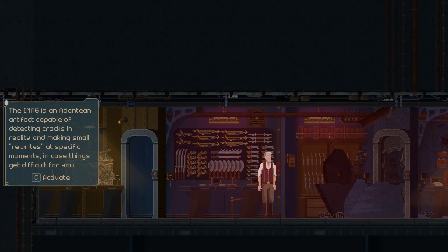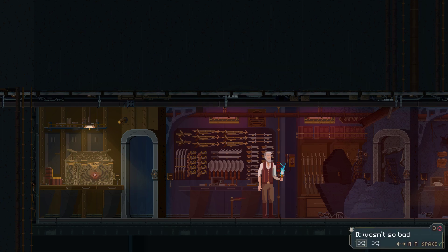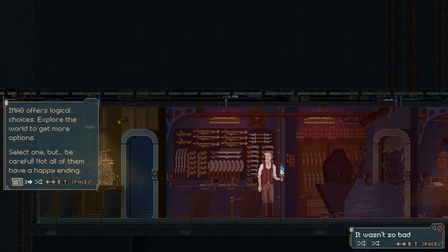The iMag is an Atlantean artifact capable of detecting cracks in reality and making small rewards at specific moments, in case things get too difficult. C to activate. I have to activate it. The iMag offers logical choices - explore the world to get more options. Select one, but be careful - not all of them have a happy ending. How do I pick those other options there? I don't know how to pick the options.